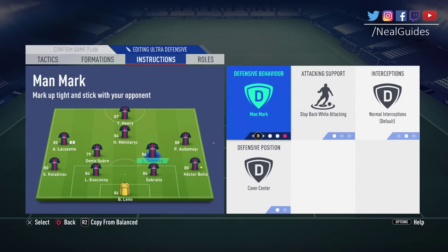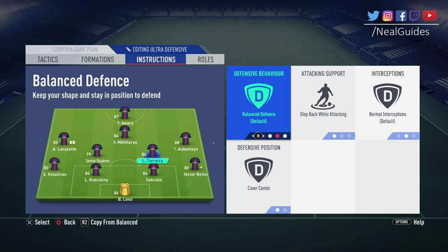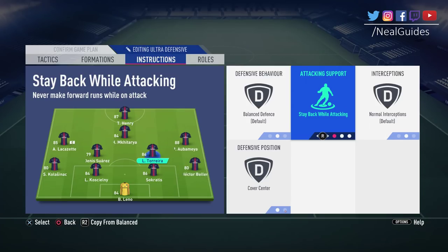For CDMs — put these on cut passing lanes. Unless you have very, very good players like Vieira, don't put them on man mark. Honestly, leave them on balanced — that's probably best. You can try one on man mark and one on cut passing lanes to see how they're positioned. For attack and support: if you have a CDM on stay back, he's always going to stay back. Stay forward — you know this already.